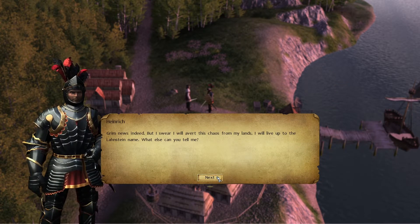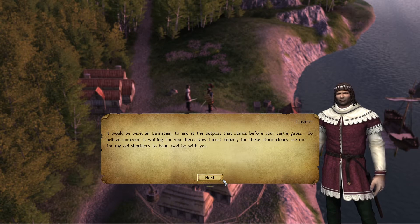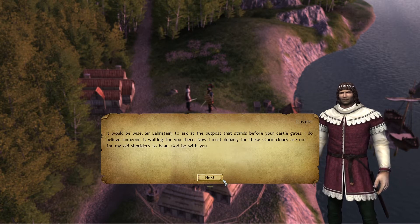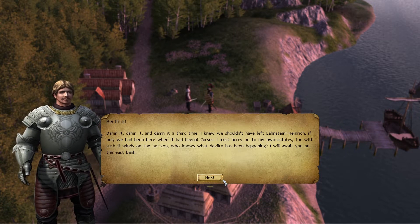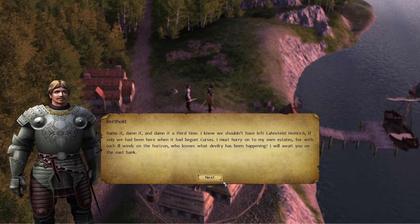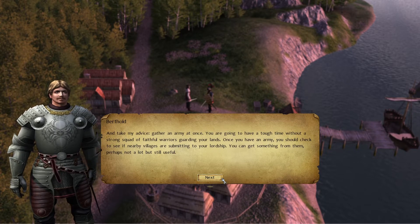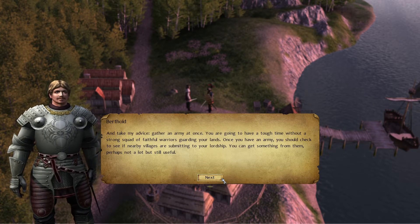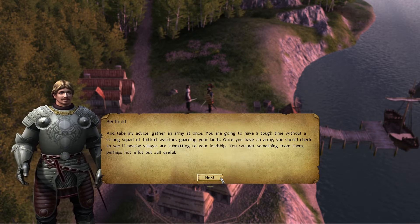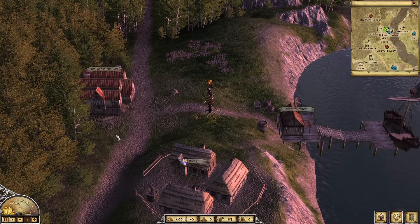Ill deeds await those upon the roads for peasants and merchants alike. Heinrich vows: 'I swear I will avert this chaos from my lands. I will live up to the Lonstein name.' The NPC advises asking at the outpost before the castle gates, then departs. A companion laments not having been there sooner and advises gathering an army at once, checking nearby villages for submission to Heinrich's lordship, and awaits on the east bank.